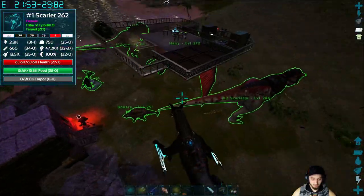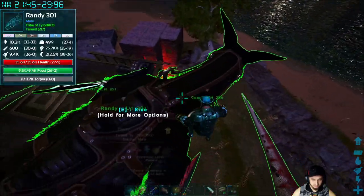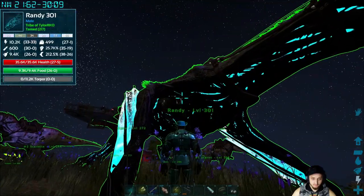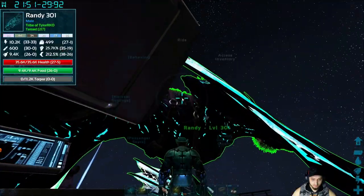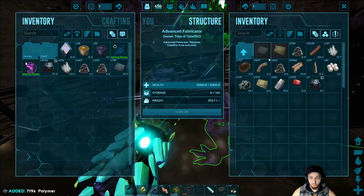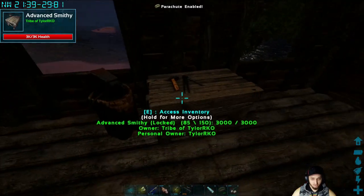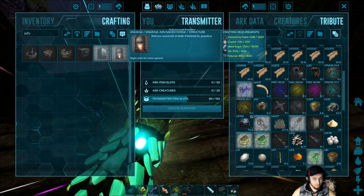We put the metal in there — should be enough. I won't be able to get up there to him, so we'll just jump up with Randy. I also turned up my gamma to about three so that should help everyone see better. We'll throw him right there and pick up Randy so he's not in the way. We made the advanced forge but it can't be placed on the platform.